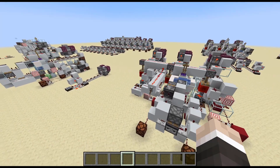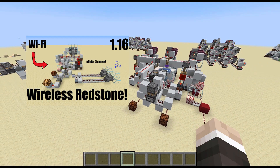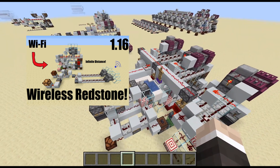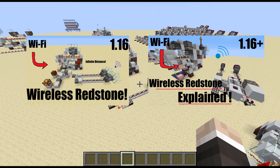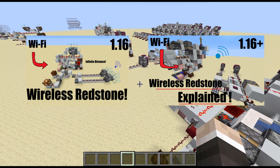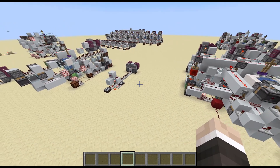In my last two Wireless Redstone videos, link in the description, we explored Wireless Redstone for the first time, making some improvements and inventing the first ever error correction and re-sync on load functionality. Then we moved on to more Wireless Redstone development, as well as a detailed explanation of how this whole system works. If you haven't seen them already, go ahead and pause this video to give them a watch, as each video builds on the last one.